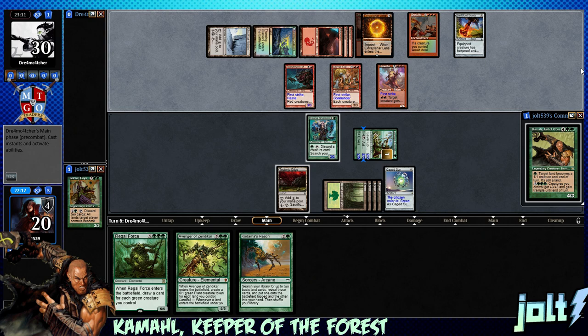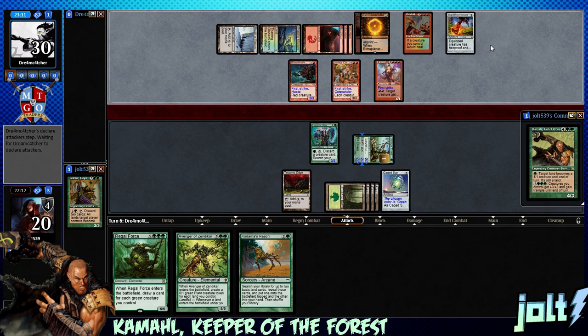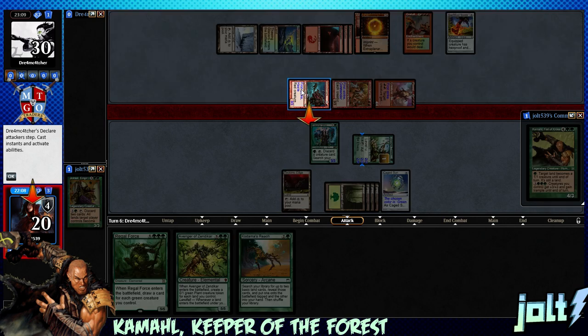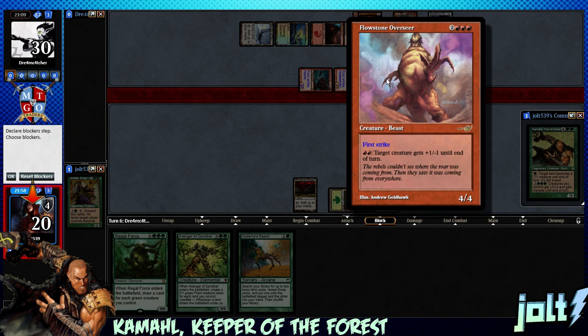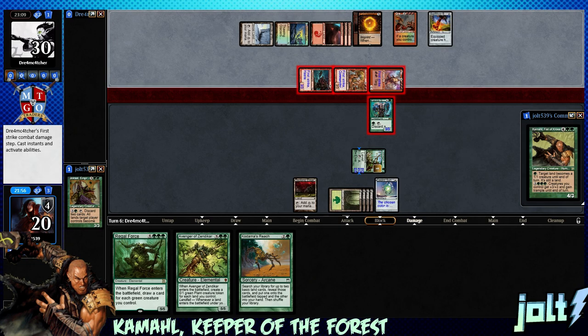We're gonna have to get some chump blocks up and running. Gratuitous Violence makes a creature you control deal double damage instead. So we need to re-rack on our life total - we're looking at 12 and then eight so we got 14 coming across. Let's chump block on the Flowstone Overseer - that's gonna be 12, putting us down to eight.